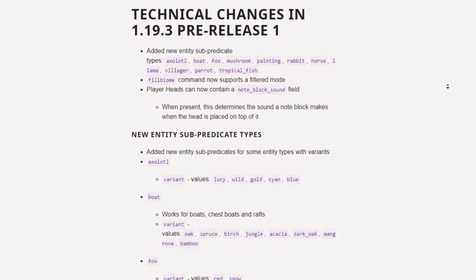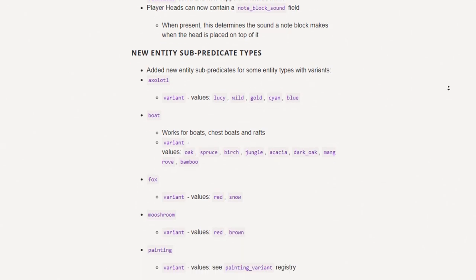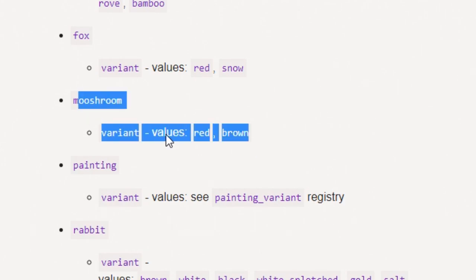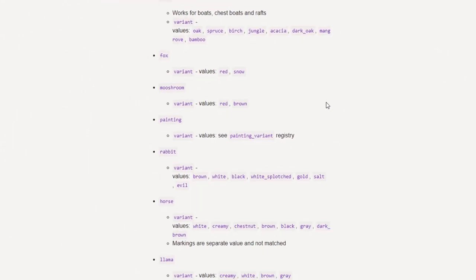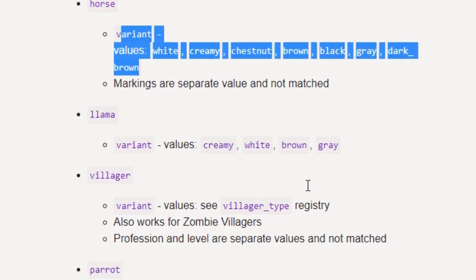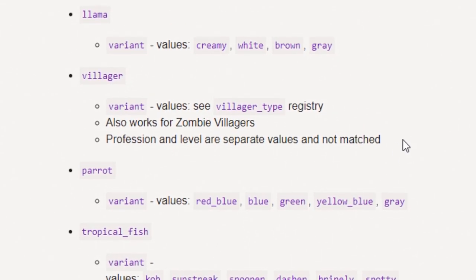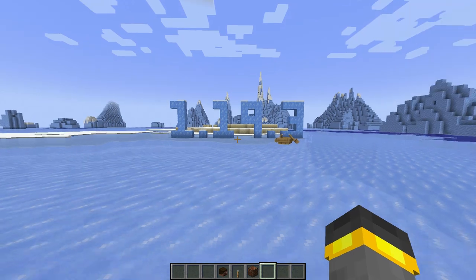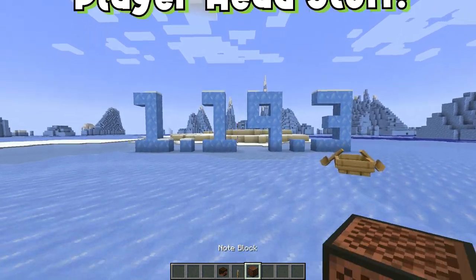Rolling over to the changelog, we've got lots of different categories. For some mobs like the mooshroom you have two categories, while for others like the horse there are many different categories. There are a couple technicalities with the villager, but these new sub predicates are basically easier ways to deal with different types of entities — and we as a community asked for this and definitely received it.